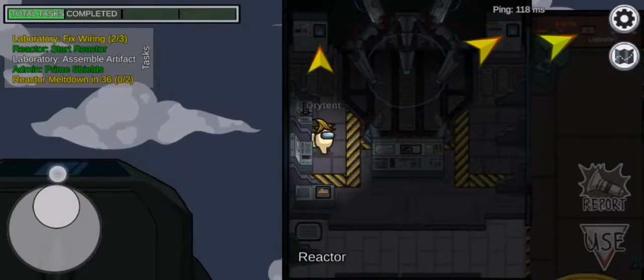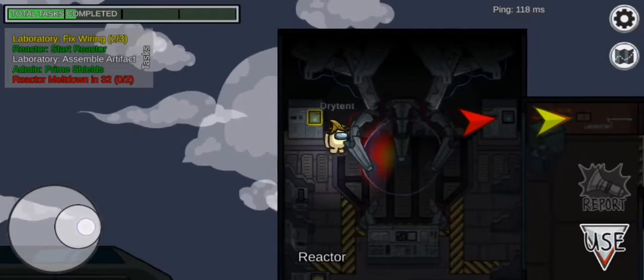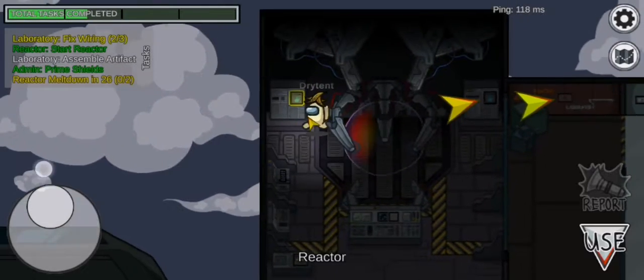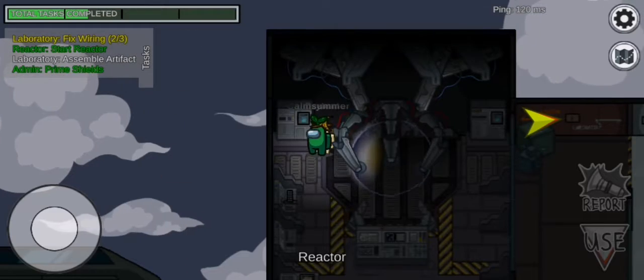Okay, I completed my task. Let's do this. Somebody needs to do the other side. I'm just going to go. Here comes some roommates. Okay, let's do this one. Yay, we did it!